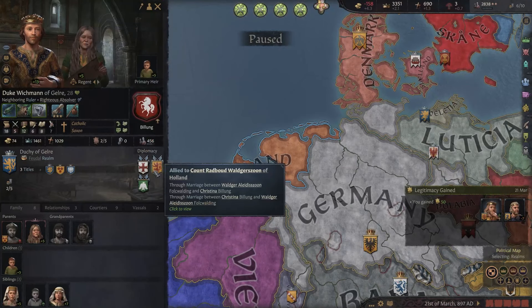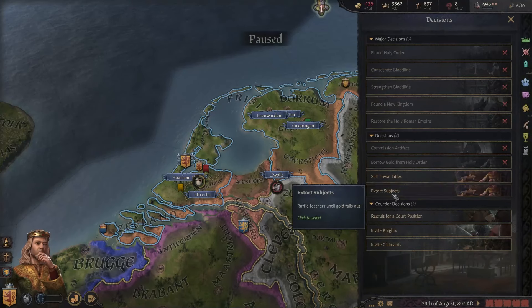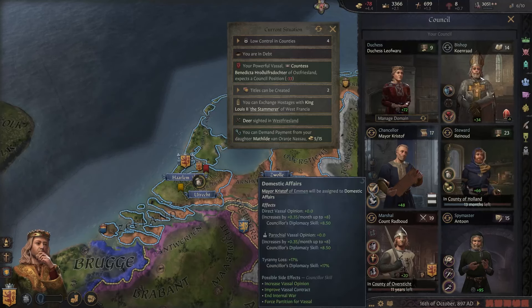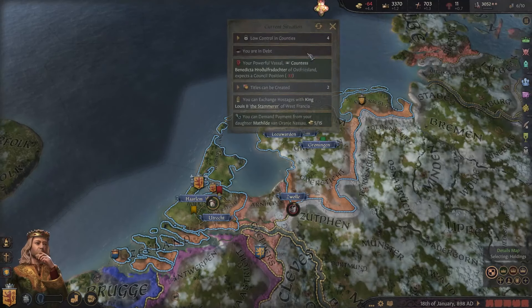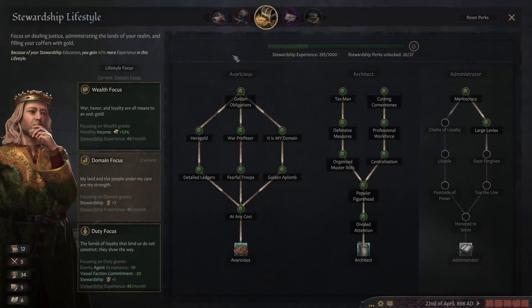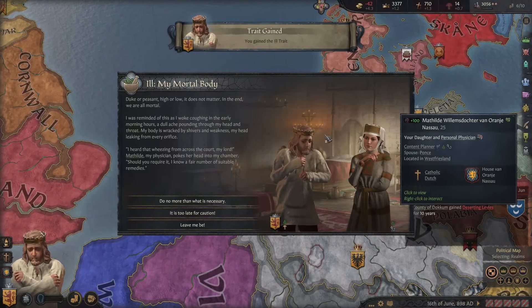We defeated their armies again — we should win at any point now. And that is a W! We now get Oversticht. They still have strong allies though. We might be able to win a war against them if we maneuver our armies correctly. We first need to make sure we have enough money — let's extort subjects again. We are illustrious! Let's have our steward do domestic affairs, which increases direct vassal opinion. What do we need to create the kingdom title? Basically gold and one more duchy title.